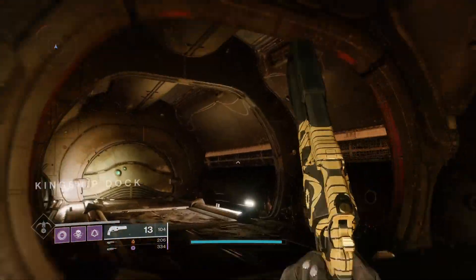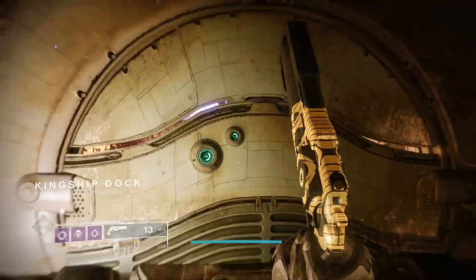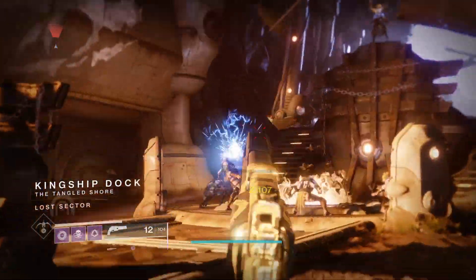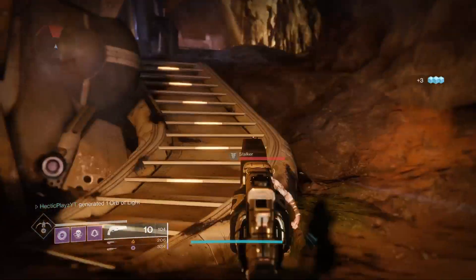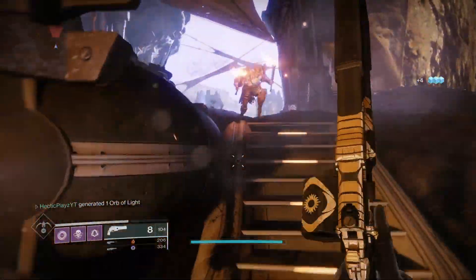Once you hit this checkpoint right here — Kingship Dock — you'll basically see all these enemies; it's like a little circle they made. Once you've done that, just kill all of them.